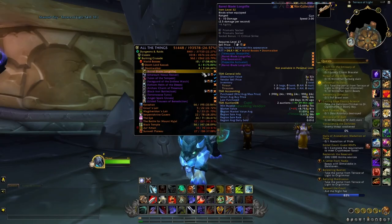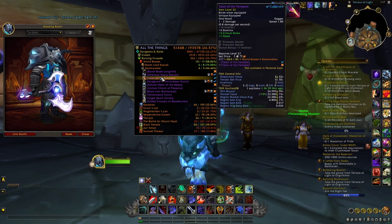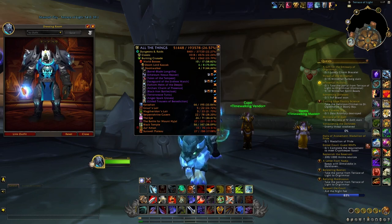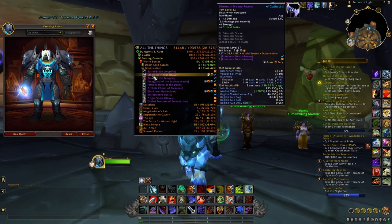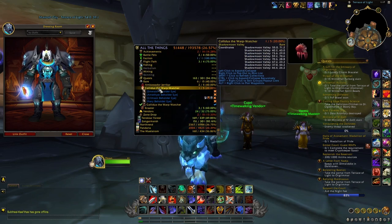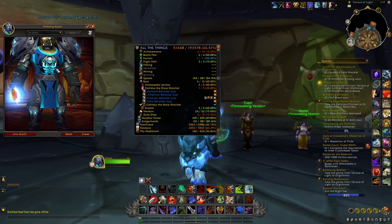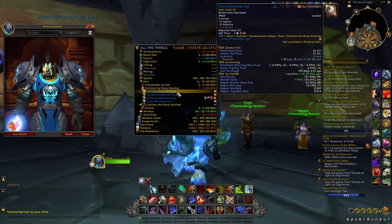With Doomwalker you have a chance of getting some very interesting weapons and other transmog items — for example, this gun, this axe (probably the best one from this world boss), and this dagger, plus a few more items that can sell for quite a lot of gold. The most interesting ones are those with a unique appearance, so the axe and the dagger are really the best ones.